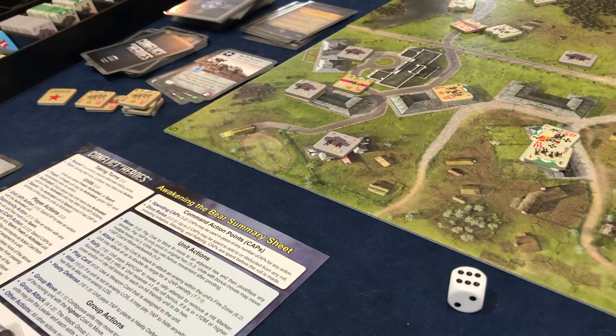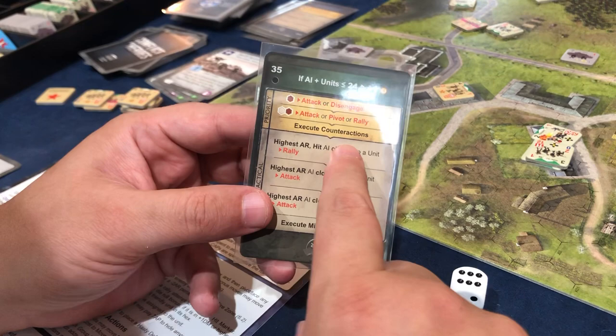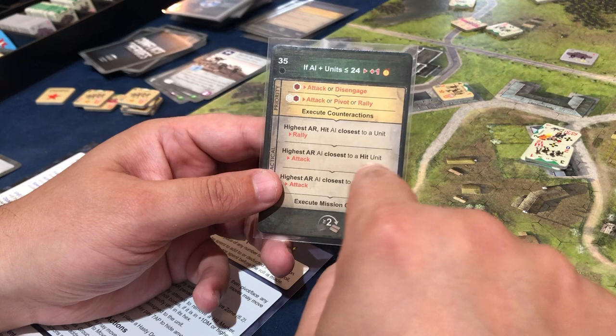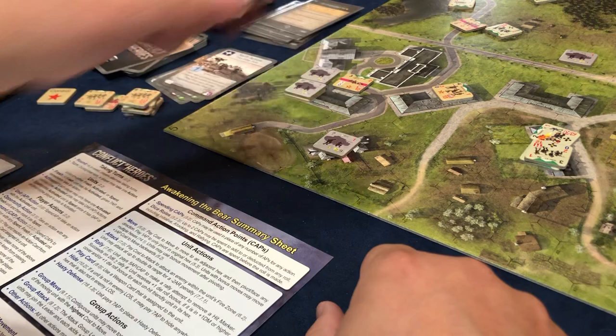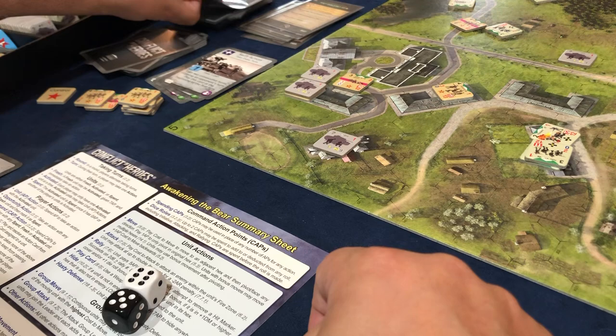Execute counter actions — we never fired and we didn't pass. Highest AR hit AI — there's no hit AI. Highest AR AI closest to a hit unit — nobody can attack. Execute mission orders — it's a circle. The circle one is going to move one, two spaces like so. That one is a triangle. The circle basically went two AP and we drew a three so he's fine.